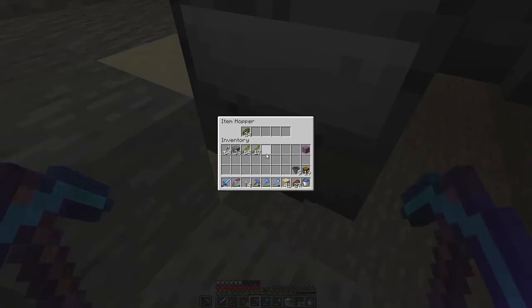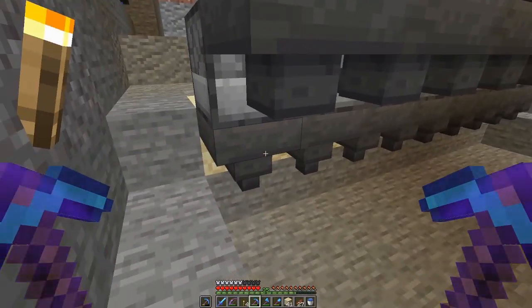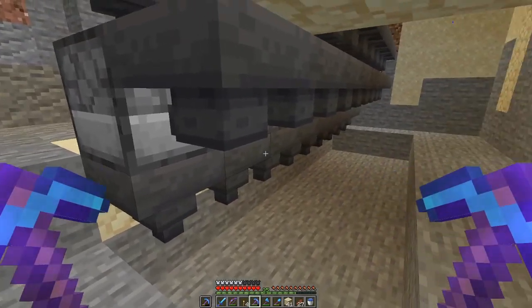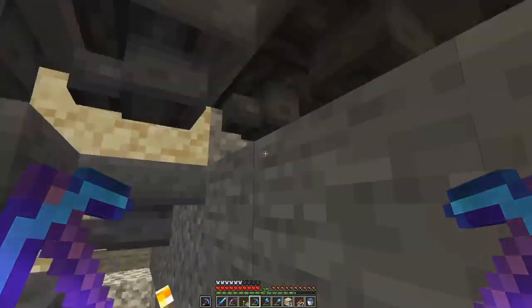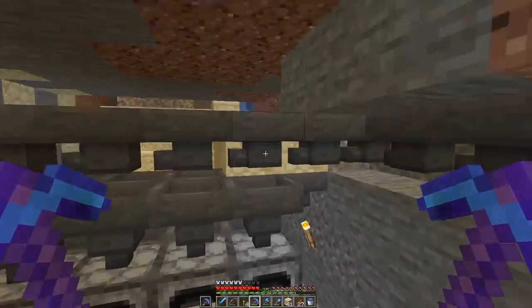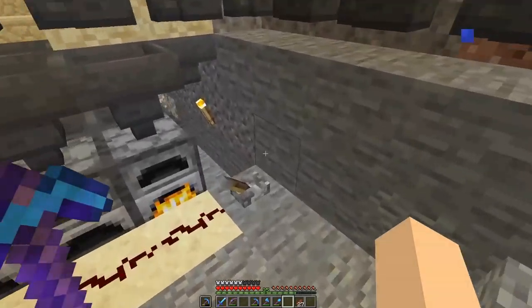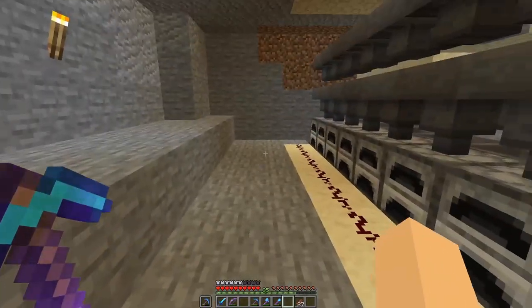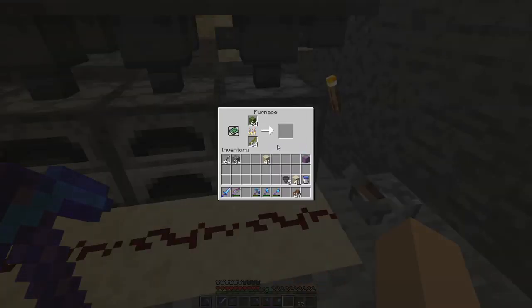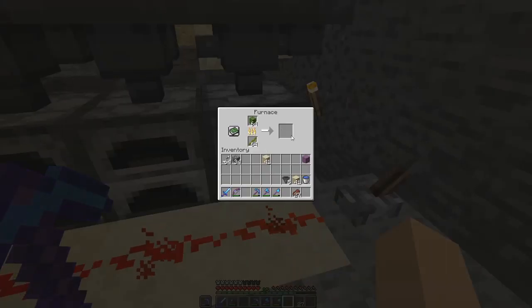We'll need to funnel the output into some chests to store all the cactus, and we'll need to put some redstone in to lock these hoppers so we can turn it on and off as we choose. To make it all look pretty too - and the simple way to lock the hoppers is just apply some redstone. I've got a lever here with redstone going all the way along. If I flick this and give it power, the hopper will lock and keep items in place.